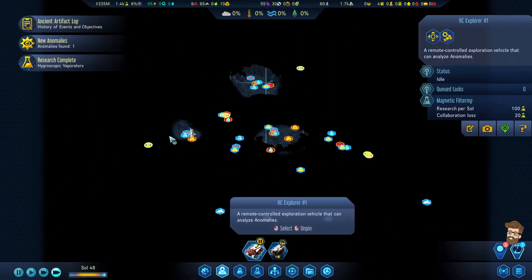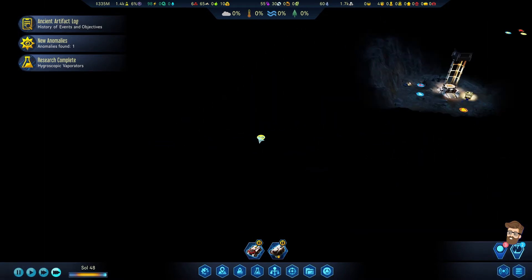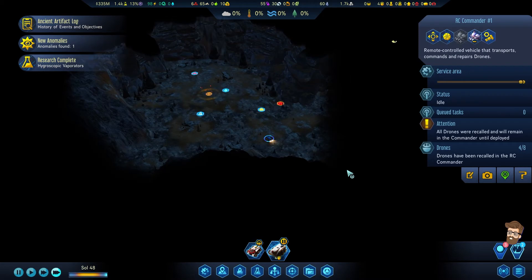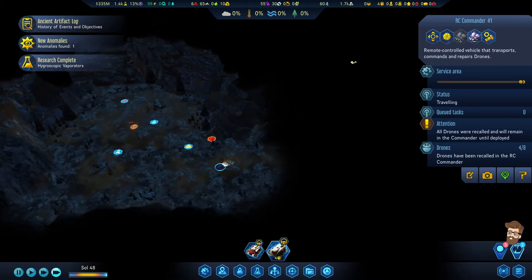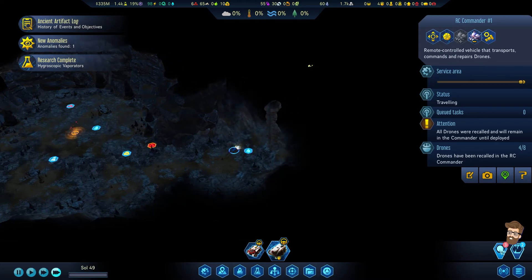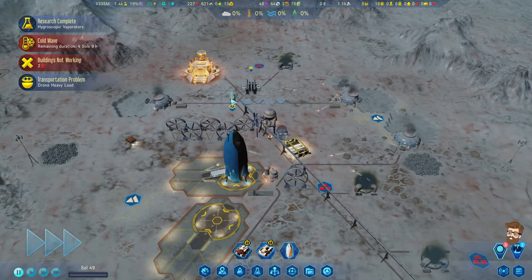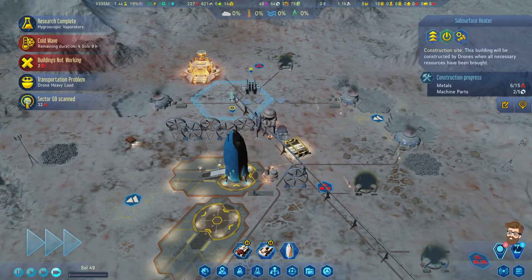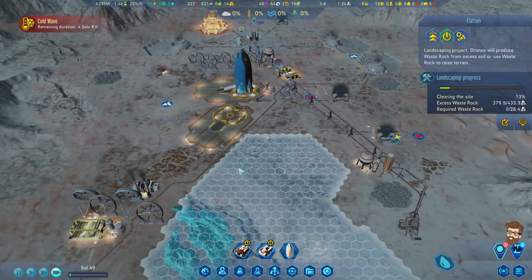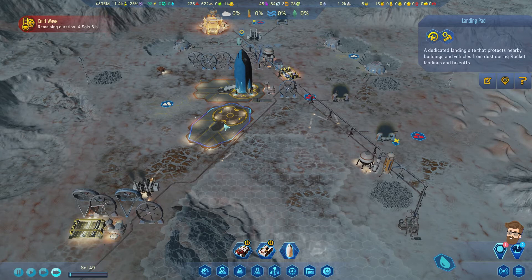I could have easily gone for Extractor AI with that 3,000 research, or even Project Phoenix, Martian Diet. I could have gone for those breakthroughs very easily, but these lower-end techs need to be researched also. Which one's this one? Potential rare metals deposit. I'm going to go ahead and scan this guy while my explorer's off doing his thing.